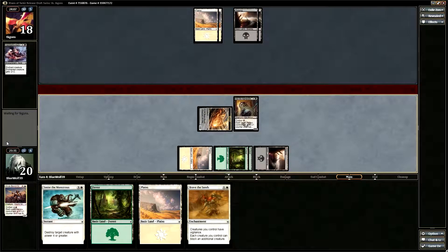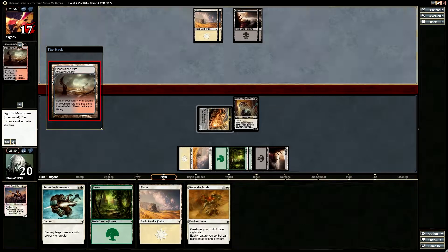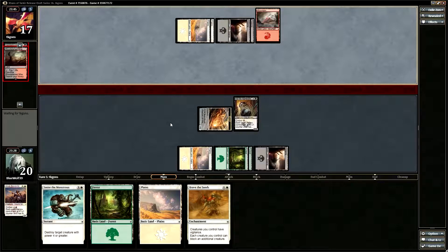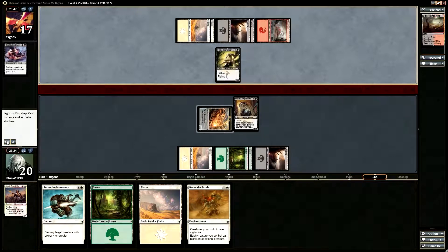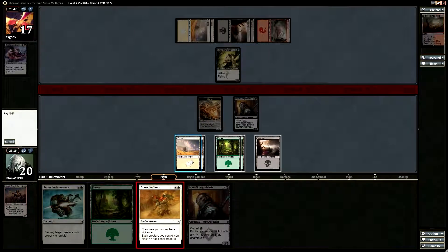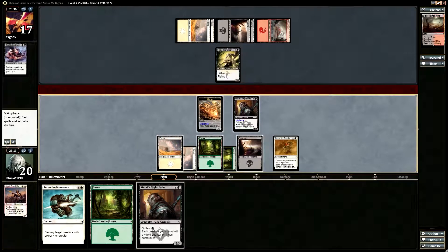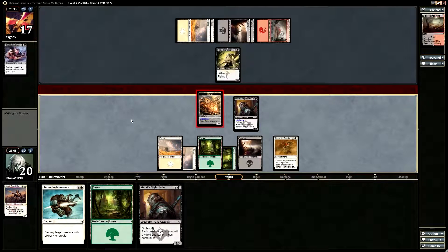Debilitating Injury. My hope is that he plays a big fat fatty and then I can Smite the Monstrous next turn, which will buy me some time to outlast and do the stuff I need to do. Actually, I didn't really think that one through — I just played my Merrick Nightblade, which means I can't turn my morph. It's getting late, I've already played three drafts today, I've just played too many. He probably won't block, which I don't blame him.